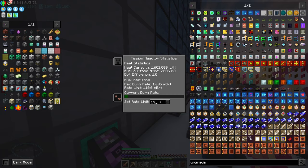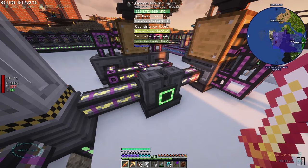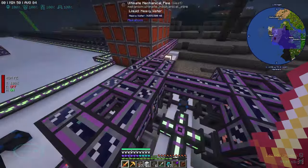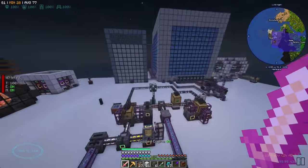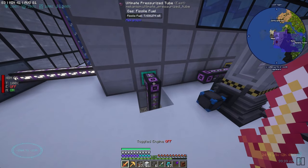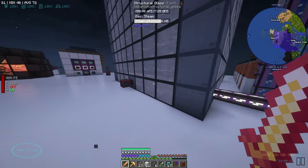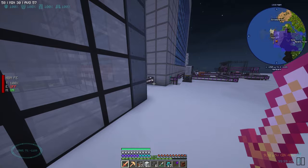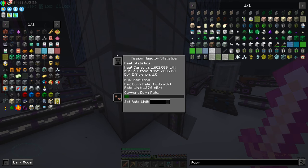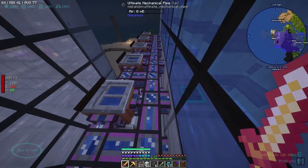We're putting in 128 fissile fuel per tick from here. This thing is equalized at 7.1 million power and it's good on water. Alright so all of this is sustainable now — we could pump even more out of this probably, but we're not getting enough fissile fuel to do that. If we go up to 128 we're gonna be matched — that's our max output. We can definitely do that. Oh we can't — the water is slowly going down. Let's go to 127. Okay so 125 is our safe limit right now with the amount of water we're getting. That's crazy — we really need to get one of those infinite water source blocks from EvilCraft.